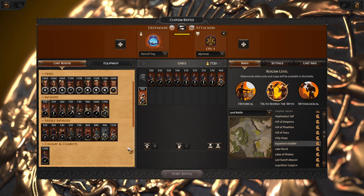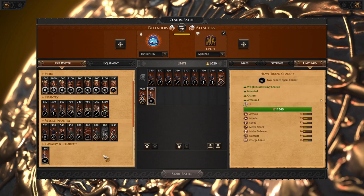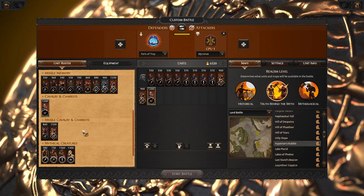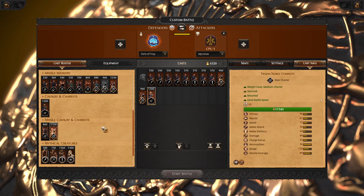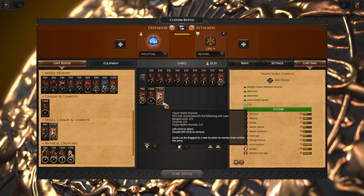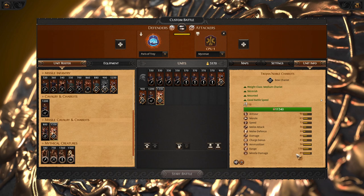By judging the map, if we have a lot of flat terrain without any trees or scraps, we will use our chariot to support our missiles and infantry. We also have the option to bring the Trojan noble chariot, which is a very strong alternative to the heavy Trojan chariot. It is a missile unit and it is actually good in combat.